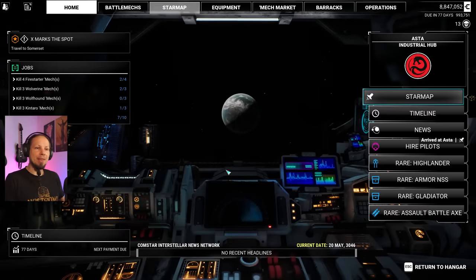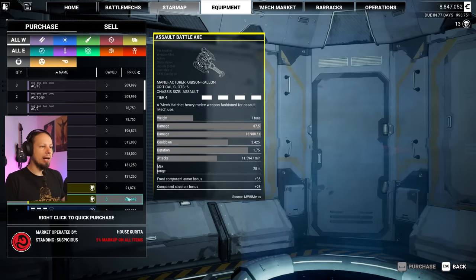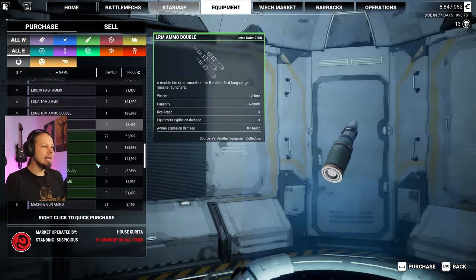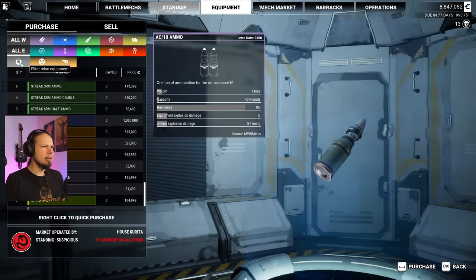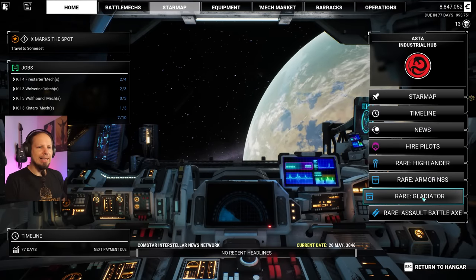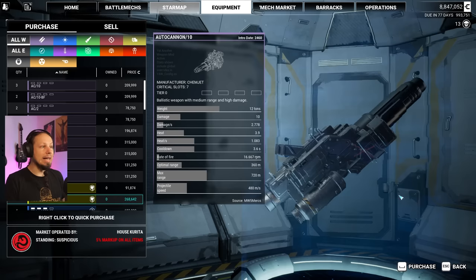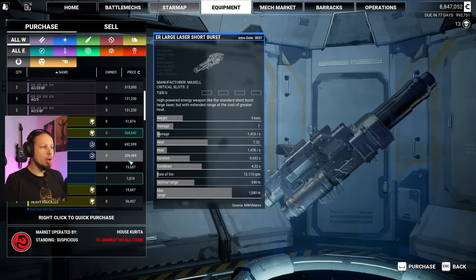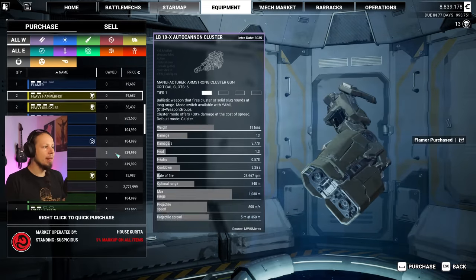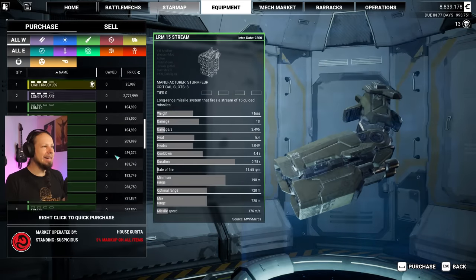We'll check that out first. Oh boy, is that what I see here? Holy crap, give me a second. There's a rare Gladiator. Wait, where the hell is that thing? It's structure, right? It says rare Gladiator. That is the crazy armor that I want. Where the hell is that? It doesn't show up here. I see assault battle axe, I see flamer that I want to pick up. Where is the Gladiator thing? Come on, I need to know, I need to have it.